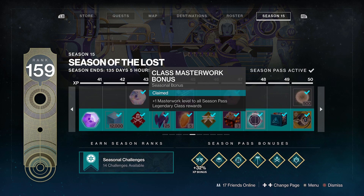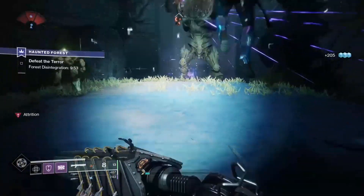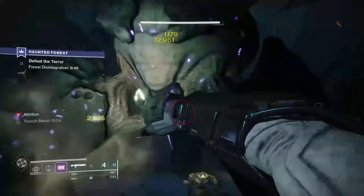The Bright Engrams found within the season pass, as well as those you get by levelling up occasionally, can randomly drop with either a small, medium or large pile of Bright Dust as well, if RNG is on your side.